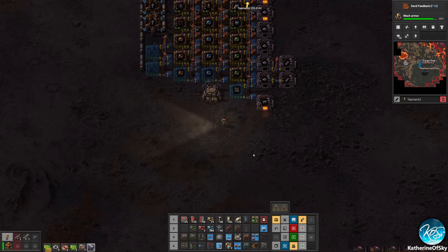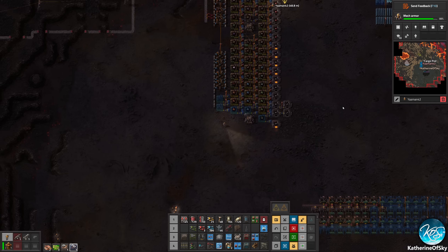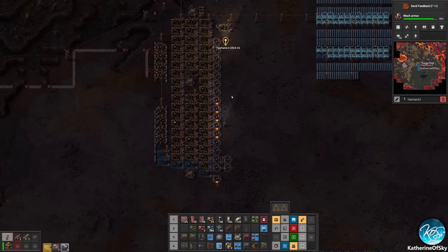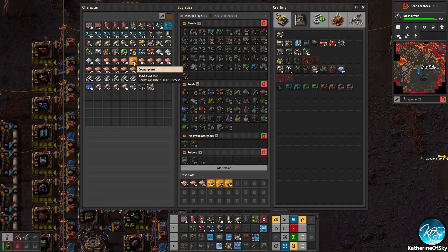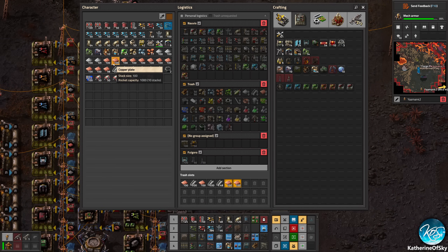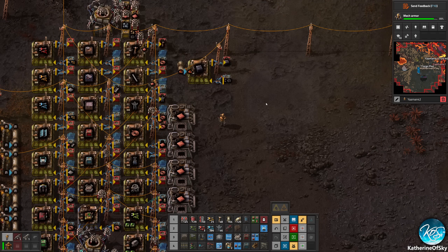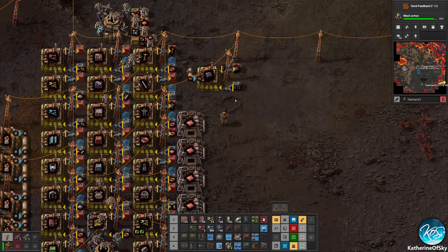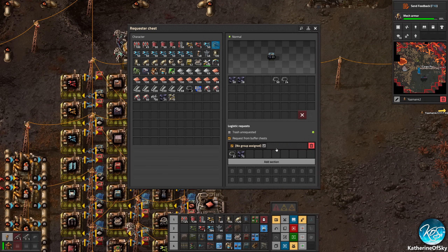Alright, well that should work. So that's getting there — it's doing something at least. I tossed a bunch of steel, iron plates, and copper plates into the system. Nice. Yeah, I'm tossing some as well — stuff from Novus. So we now have a lot of this tungsten carbide. That's great. What else do we want to do? I think we're just kind of waiting on that stuff from Novus here.